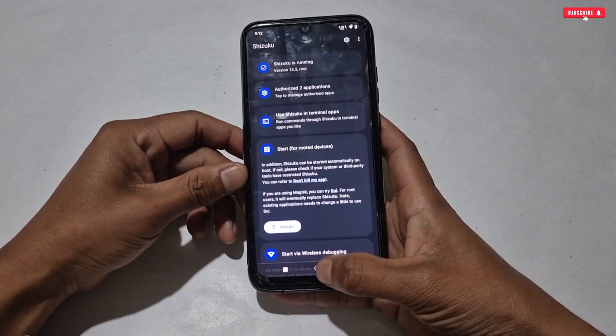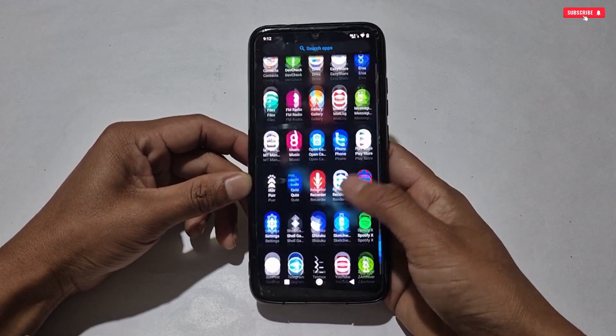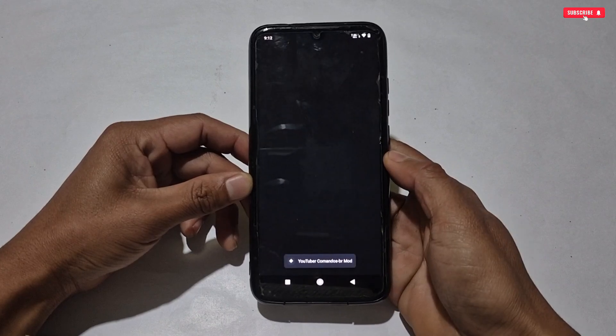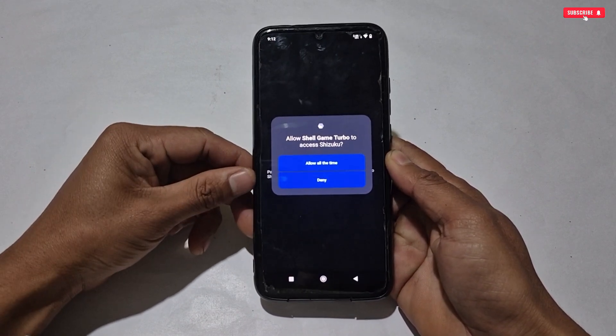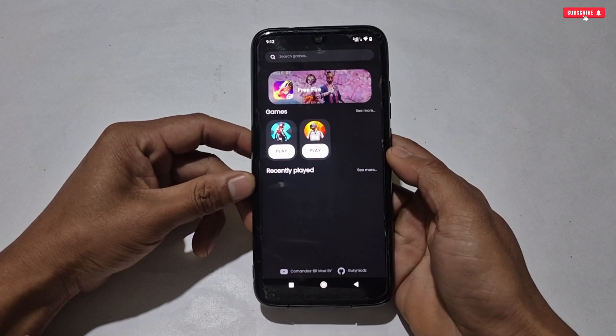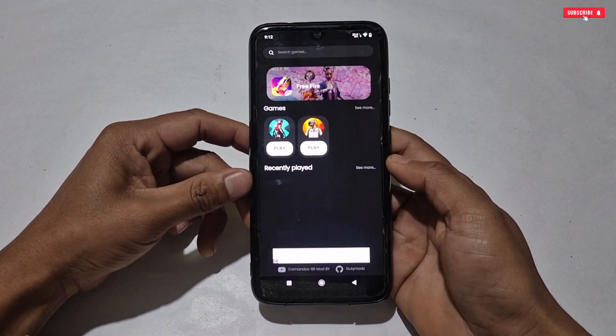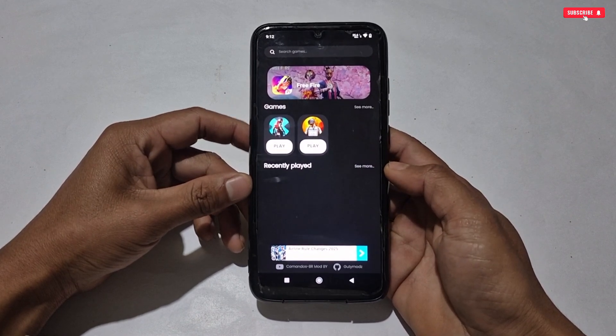Once Shizuku is running, launch the Game Turbo app we just installed. Here it will ask you to allow the Shizuku permission — simply allow it. The game turbo has been opened successfully.